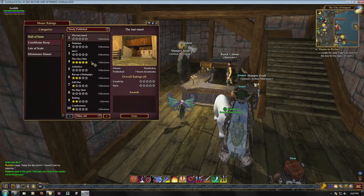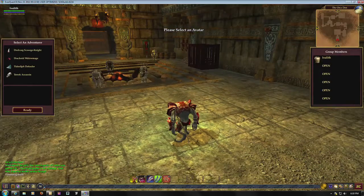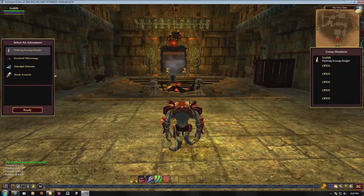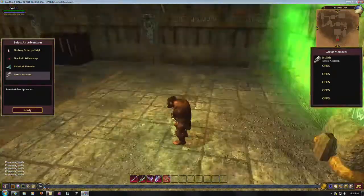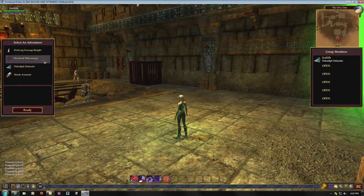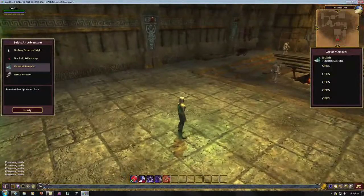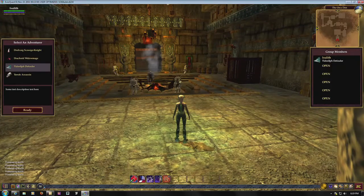Just pick a dungeon from the leaderboards and go into it. When you zone in, you'll notice a dialog box listing a number of adventurers you can choose. When you're fighting through a Dungeon Maker dungeon, you don't fight as yourself — you choose an adventurer to fight as. Right now you've got about four or five options to choose from, and when this goes live you'll be able to unlock more in a variety of ways. Each adventurer has different abilities, so you can choose which one suits you best. On the right of your screen, you can see the group window to show what all your groupmates have selected. You don't need a group to run through a Dungeon Maker dungeon — it is optional — but of course it's quite fun to run as a group.